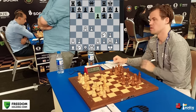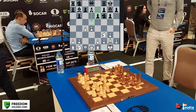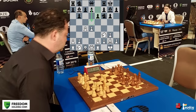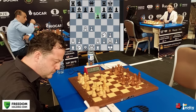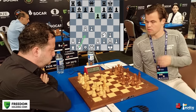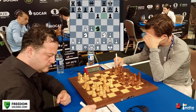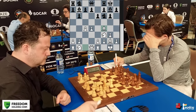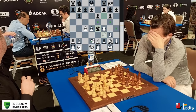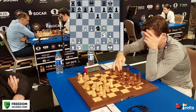Levan comes back and sees Magnus has pushed to e6. Options include Nc3 and Qc2, but when you go Nc3 and want to play e4, black will go Nc4. So Levan first goes Bf4, delaying the knight development — because now if you play Nc4, it can be met with Nd2 to put pressure. These are little nuances in the opening. D6 is played by Magnus.